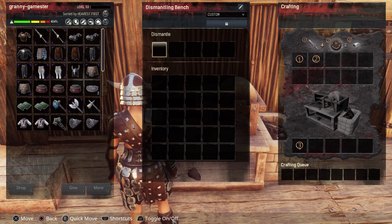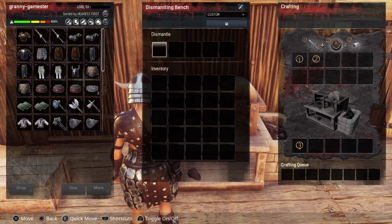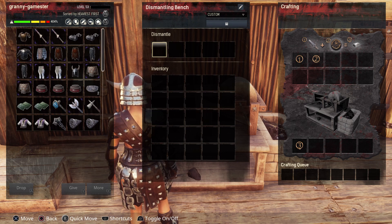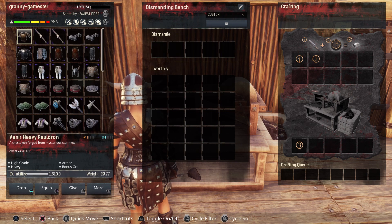At least you get something back. Whenever you're out venturing, especially if you have your bearer, pick up all the armor that's dropped — especially star metal once you get up north — because you can recover a lot of that.